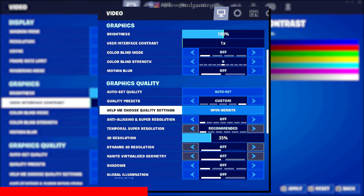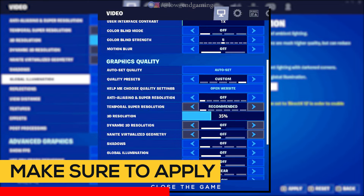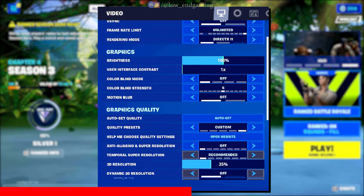Change all the settings to the lowest and disable all other effects. Now close the game.